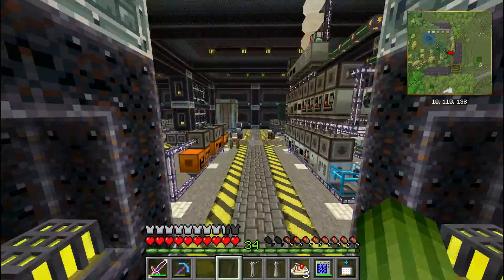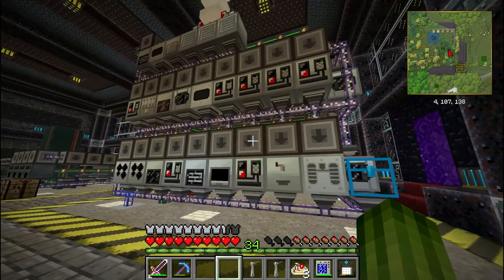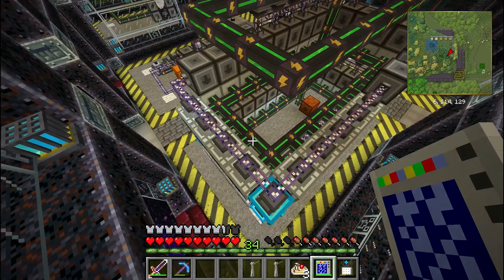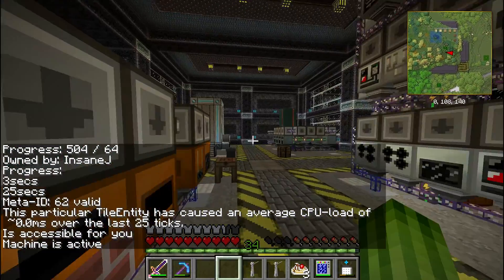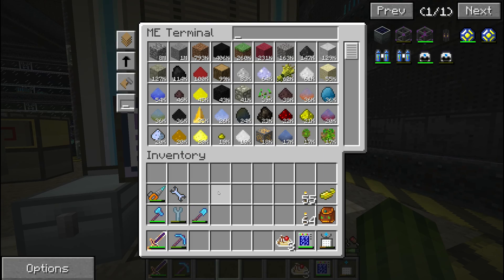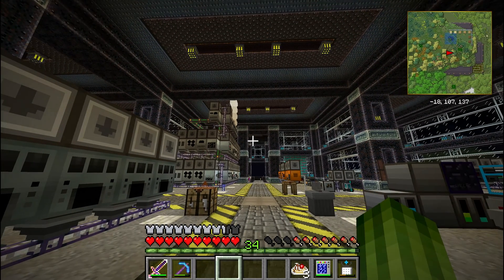So that is it for the windmills. Why do we need more power? That is also a good question. Here we have our main processing facility, and over here we have a bunch of industrial centrifuges, which are running at the moment. This unit has two overclocker upgrades and we want to put four in so they work even faster, but that also means they are going to use more energy. Right now we do not have the energy to put in more overclockers, or with the extra windmills it might just be enough. But anyway, I am going to make some more power generation.